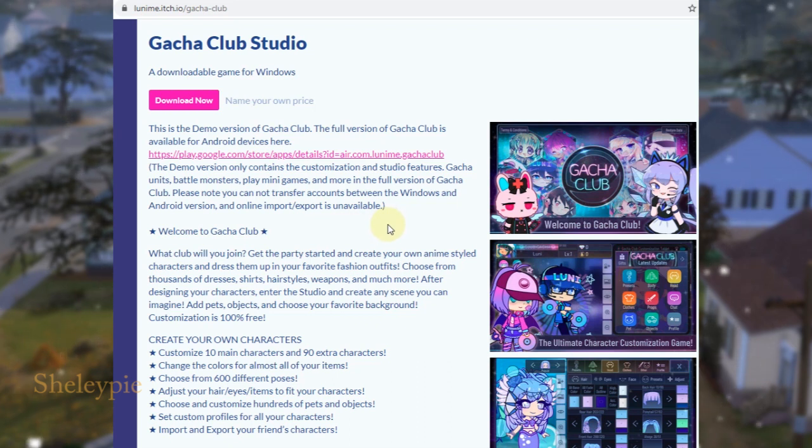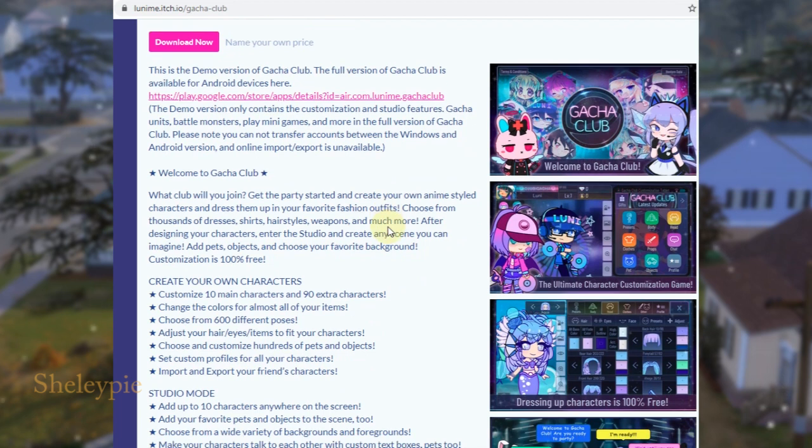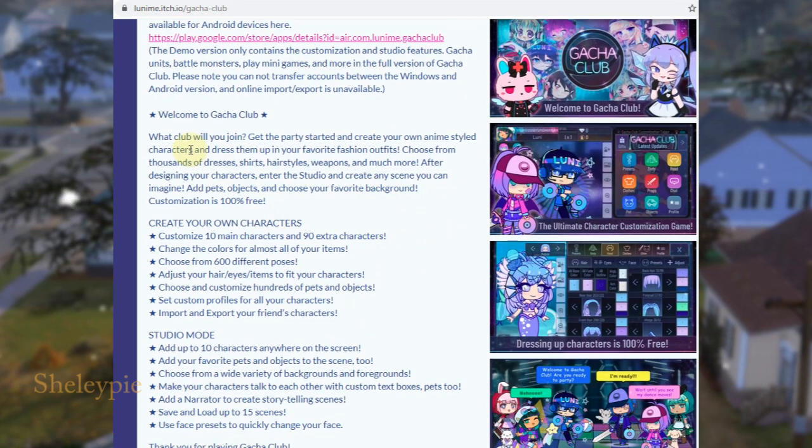That's how it is — if you have a friend, you can export your character and the other person can import it. Anyway, let's continue. Welcome to Gacha Club — what club will you join? Get the party started and create your own anime-style character and dress them up in your favorite fashion outfits.